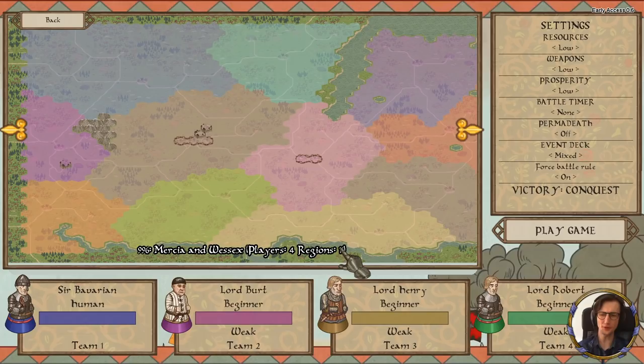Wessex and Mercia has 11 regions — I think that's a middling thing, doesn't take all that long. The settings here I'm not going to touch. There's some obvious stuff, but I don't know what it does to the actual difficulty level. There are a lot of spreadsheets and discussions about balancing in the Discord, so if you're getting into this game — available at a cheaper price right now before it leaves early access — definitely check out the Discord.